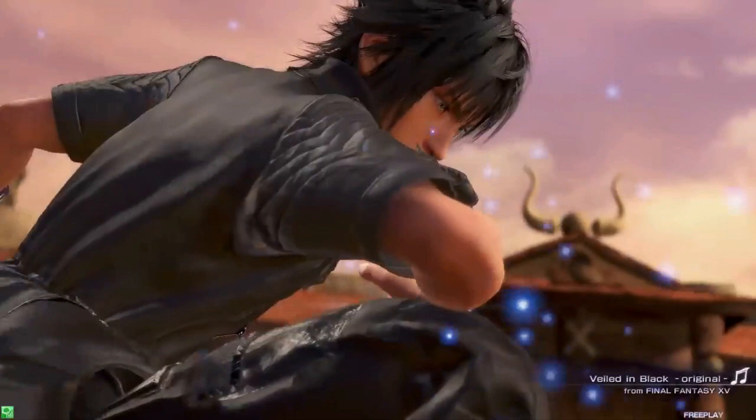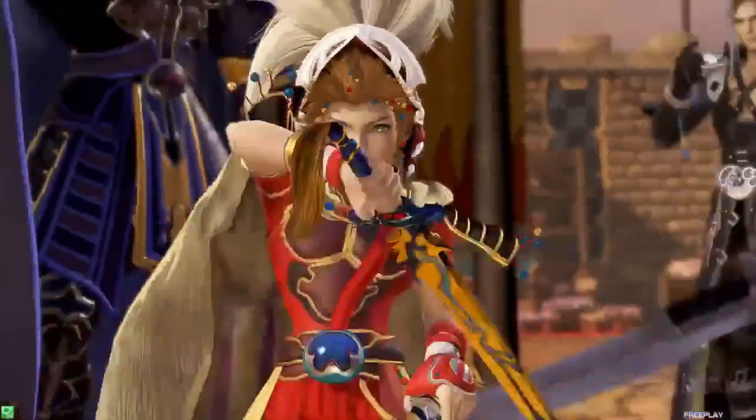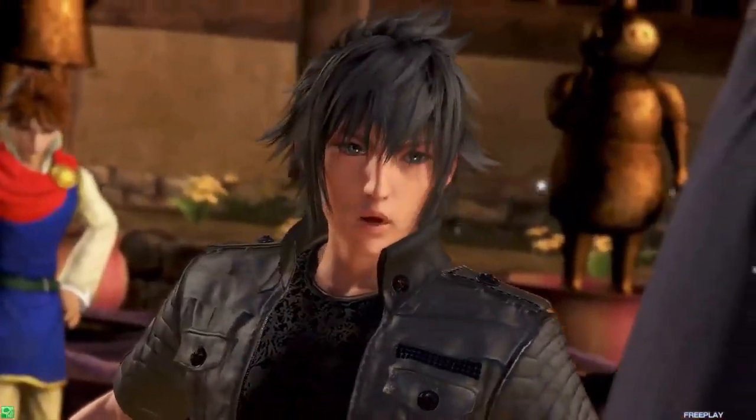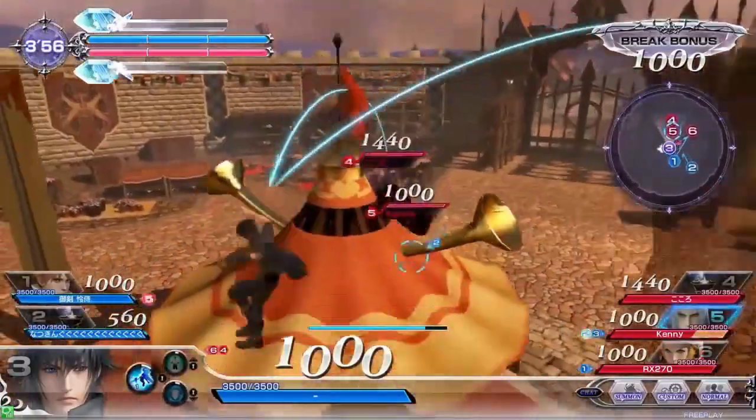We're going to have Noctis, Golbez, and Bartz once again going up against Onion Knight, Golbez, and Sephiroth. Composition-wise the red team maybe has a slight edge because they have a vanguard to help counteract the aggression. The red team is staying grouped up and Noctis is trying to find a way in. He actually warps right into the middle of the red team and gets punished for it as the blue team isn't there to help him out.